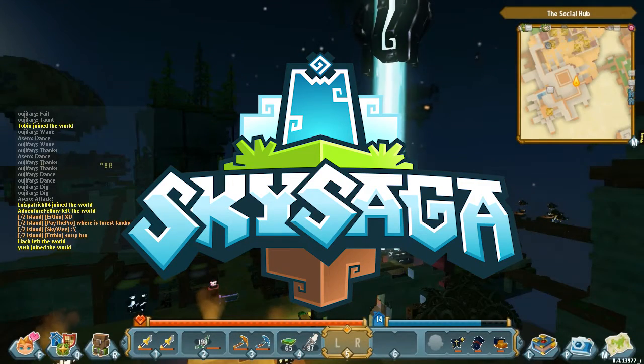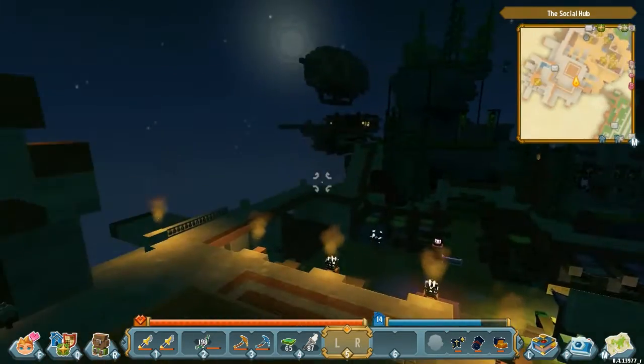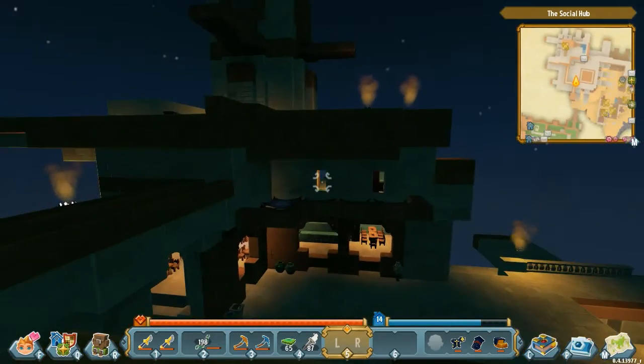What's the haps? I'm Moroka and welcome back to Sky Saga! Today, Radiant Worlds have put out an update for the game, the Alpha 4.5 update which is mostly a bunch of balance changes and tweaks, but we're going to go through and have a look at them.